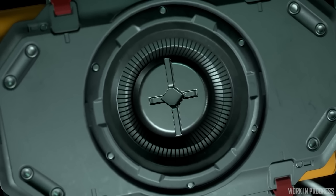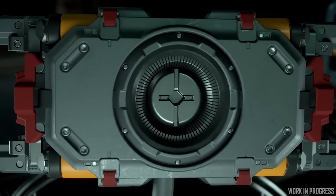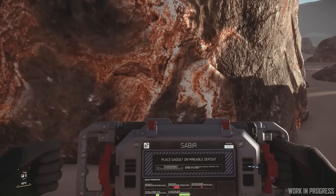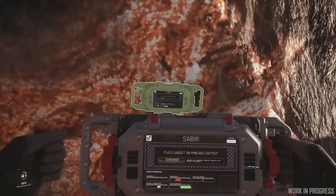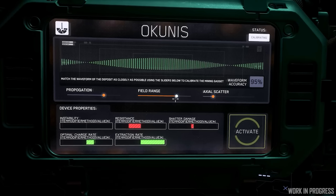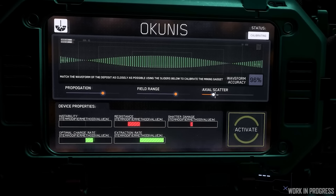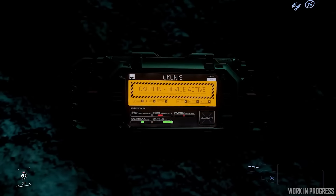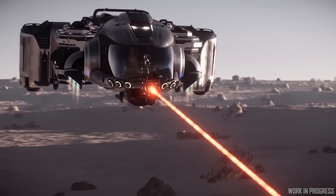3.19 will also have a general balance pass to all mining related items — heads, gadgets, sub items, consumables, the actual mineables themselves. It will be much clearer what the positives and negatives of using particular gear and consumables are when you're mining. All the mineables now have much more variance in their resistance and stability based on the actual composition. So the different items you use and outfit yourself with will be directly related to the type of ore you want to extract.